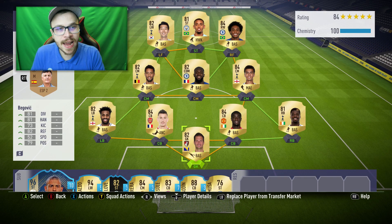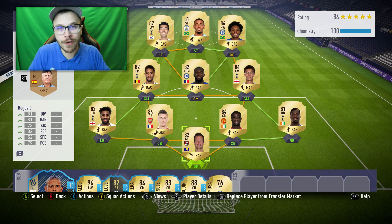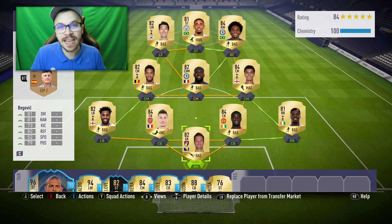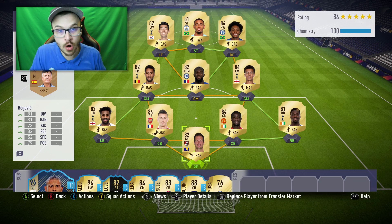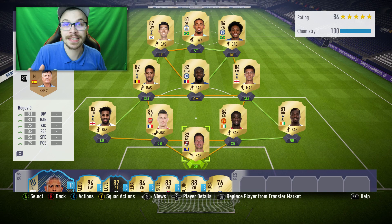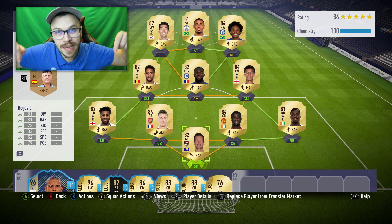I think this is one of my best, if not the best free pack I've ever opened in any FIFA version. Right now on the screen you can see my starting 11 squad — I'm not gonna make any changes in today's episode. I just sold Firmino a few minutes ago and gathered around 180,000 coins in total. What upgrades would you like to see in the next episode guys? Leave a comment in the comment section down below.